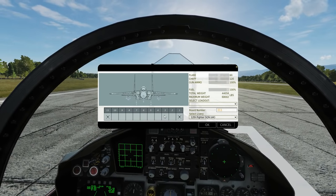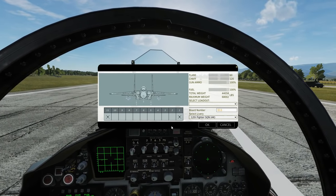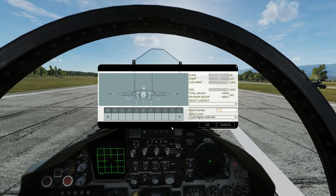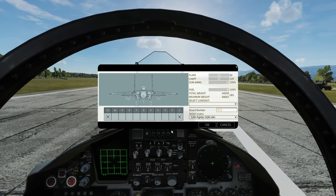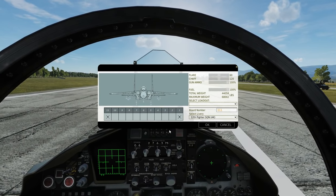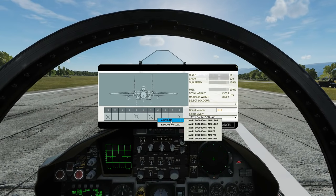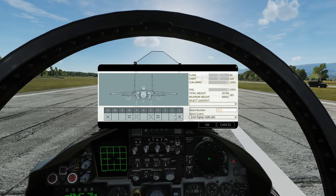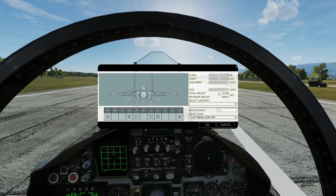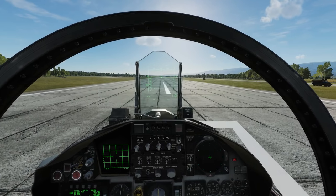We can also have Sidewinders on pylons 3 and 9. We're also going to equip some medium range weapons covered in the long range air-to-air tutorial. Although these are not technically short-range missiles they can be used in visual range combat, so we'll have a couple of AIM-7 Mikes and a couple of AMRAAM AIM-120Bs. We'll also be looking at the gun today — it's a 20mm rotary cannon and all we can change is the amount of ammo.